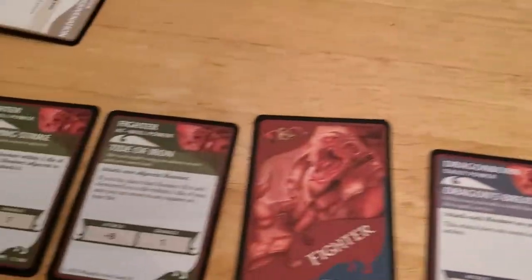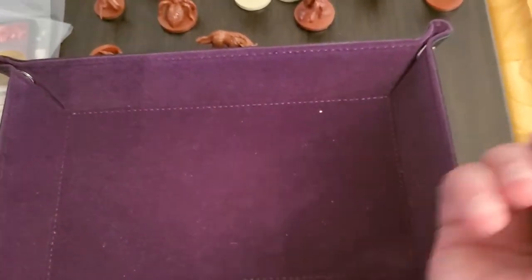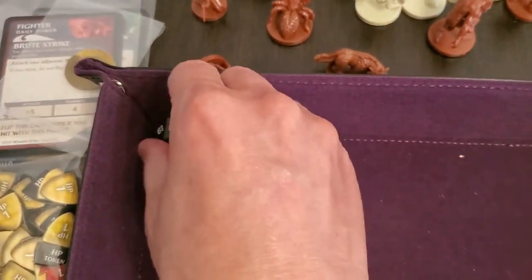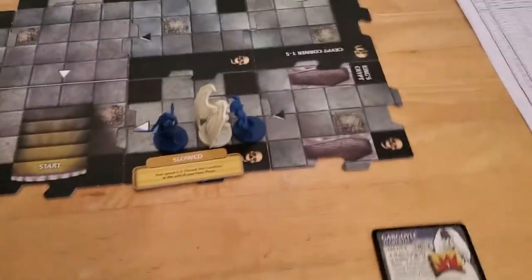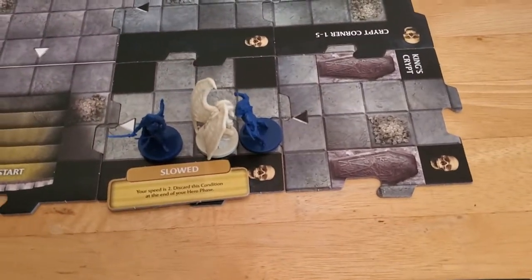Alright, so he's gonna use Tide of Iron and attack. You just need to roll an eight to hit, so let's hope we get an eight. Oh my god — of course not. Got a three, so Arjun is too stunned to do anything; he swings and misses at the gargoyle.